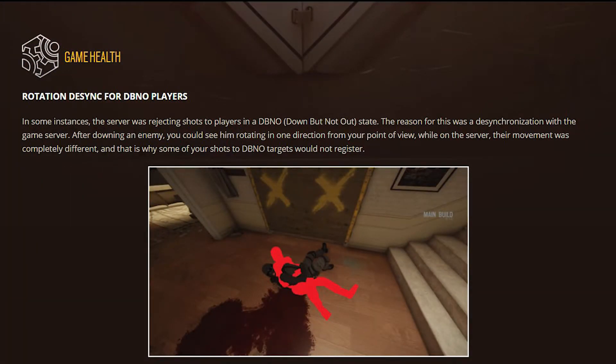They're fixing the rotation desync for down-but-not-out players. In some instances, the servers were rejecting shots on downed players because of desynchronization — you could see them rotating one direction from your point of view while on the server their movement was completely different. The image shows the difference between what you see and what the server sees. I'd also like this fixed for players who are still running, because this entire season I've been shooting people in the head and when they kill me their health is always at 50%.